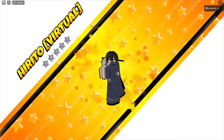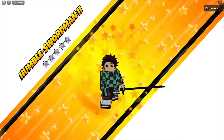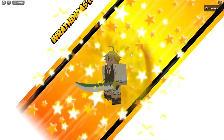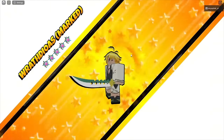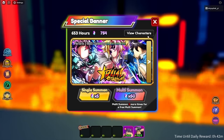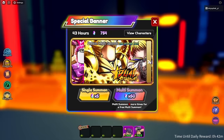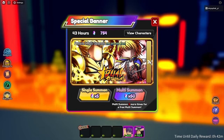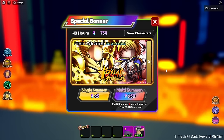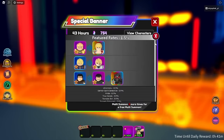We got the homie Kirito — dubs! Literally the next summon later we get Tanjiro. Just dubs. We got Melee. We're done with this banner, so now we're moving on. The only units we still need to get are Ace, Akainu, and Guts — just three more. Let's go back to summoning.